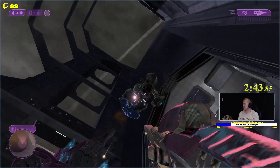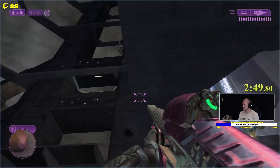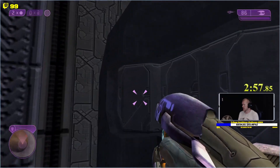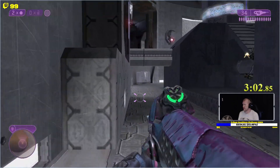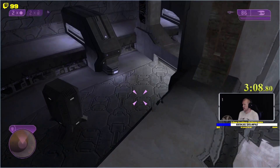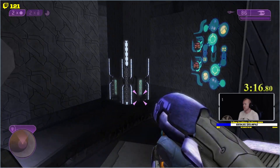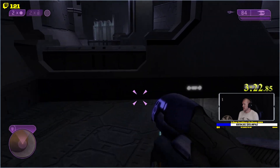We're just gonna kill this thing. We're just gonna walk back here just to be safe. Camo right as soon as you get underneath that pillar and you're good to go.